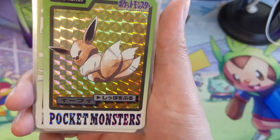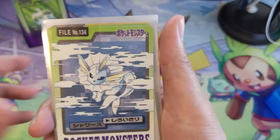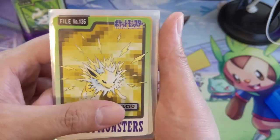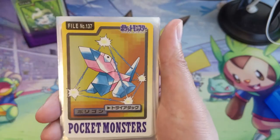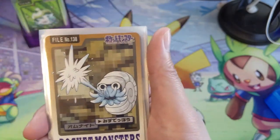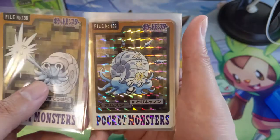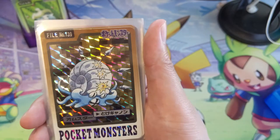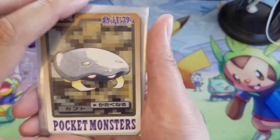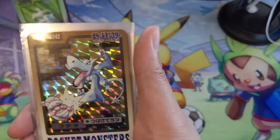Eevee — this has got to be one of the least cute Eevees I've ever seen. Into the Eeveelutions — interesting that the Eevee is foiled but none of the Eeveelutions are. I like that one, Flareon. Porygon — not sure what kind of attack that is. Omanyte into Omastar. Kabuto — kind of a different coloring scheme as opposed to that brown, but Kabutops is very similar.